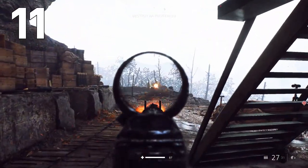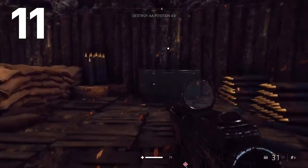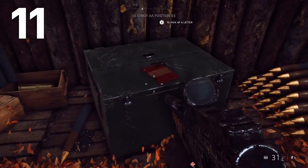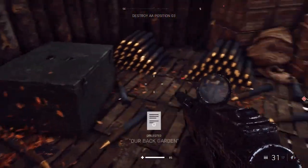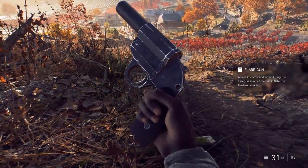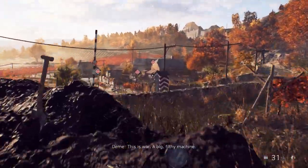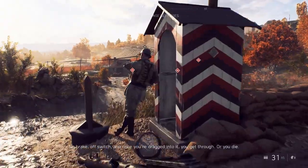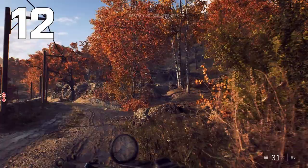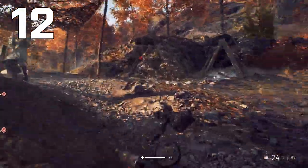Once you've done that, complete the rest of the objective and destroy the third AA gun. You'll have to defend the area briefly. After that you'll move into a cutscene where you're handed a flare gun and required to take out two field guns and a tank down in the village. Make your way towards the village but before going all the way in, take the road towards your right — it leads up a small hill where you'll see a campsite with a tent. In front of that tent on the ground is another letter.